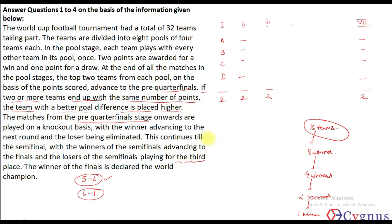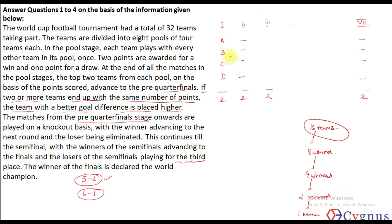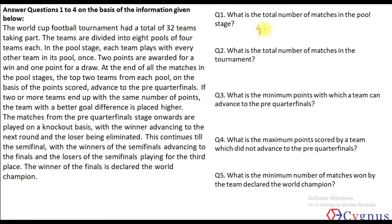Question 1: What is the total number of matches in the pool stage? There are 8 pools. In each pool, 4 teams play each other — applying the combination formula 4C2 gives 6 matches per pool. A plays 3 matches (vs B, C, D), B plays 2 (vs C, D), C plays 1 (vs D), totalling 6. With 8 pools, that's 6 × 8 = 48 matches.